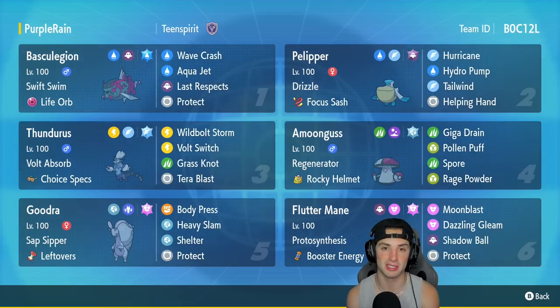In the second slot we got Pelipper — Basculation's best friend and a great rain setter. It's got Drizzle, Focus Sash as its item, Hurricane, Hydro Pump, Tailwind for speed control, and Helping Hand to boost ally damage. In the third slot we got Thunderus — not the normal Prankster Thunderus; this one is a heavy-hitting Thunderus with Bolt Absorb and Choice Specs.